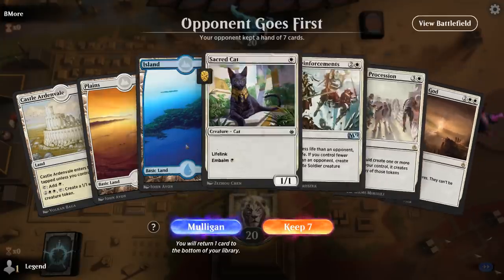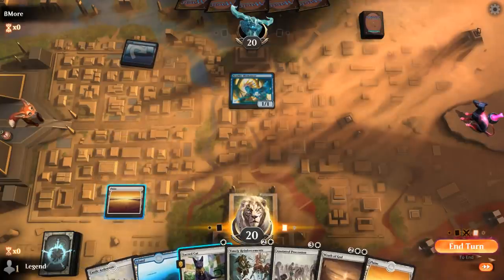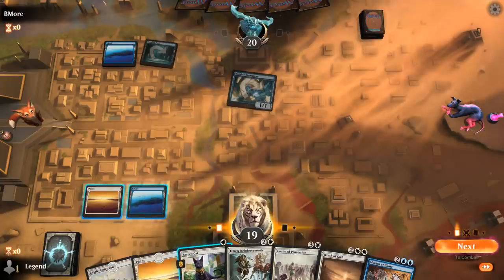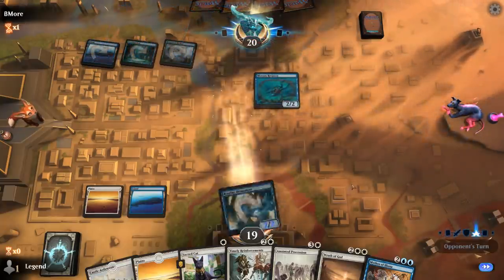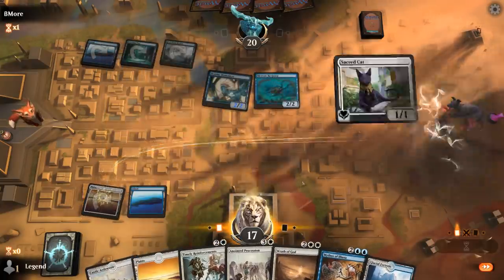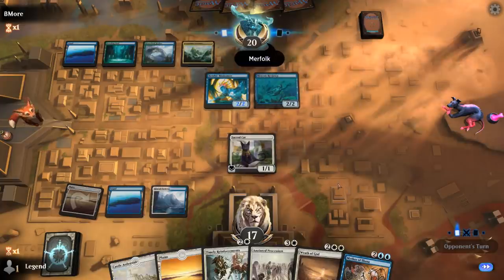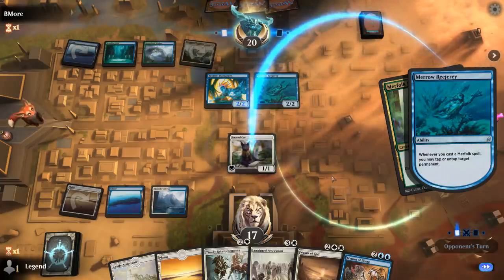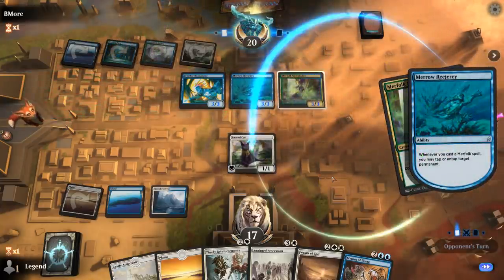Game four, we're on the draw with a keepable hand. Facing a Benthic Biomancer — presumably Merfolk, so Wrath of God is going to be great. Not going to play Sacred Cat yet; I'd rather discard it to Champion or Charter Course later. Maybe I should play Sacred Cat and just have it go to the graveyard when we cast Wrath — then once I get Procession and Mythos going, I can get it back for one mana. Opponent taps down Sacred Cat. I can maybe still afford Procession before Wrath — actually, I should probably just pull the trigger on Wrath now.